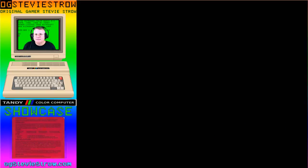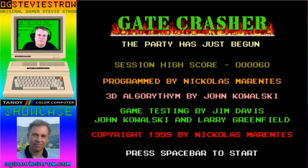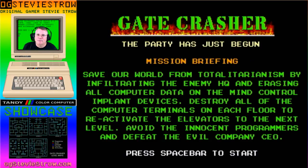Down at the bottom, you've got H which stands for health, and A which stands for ammo. If either of those run out, it's mission over. This animated flame in the background is actually quite impressive.